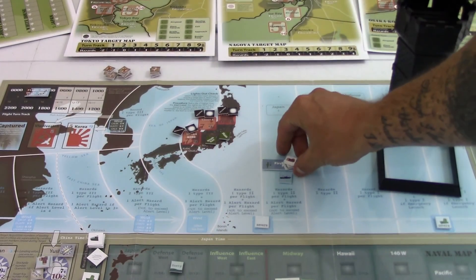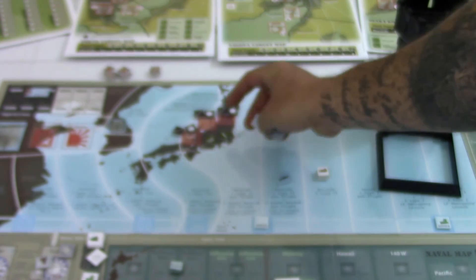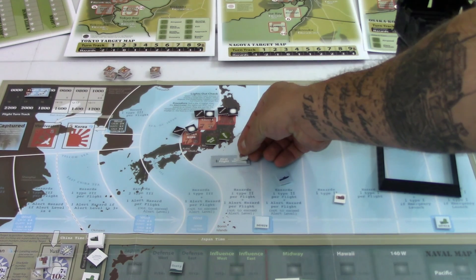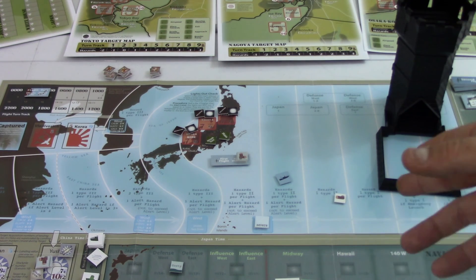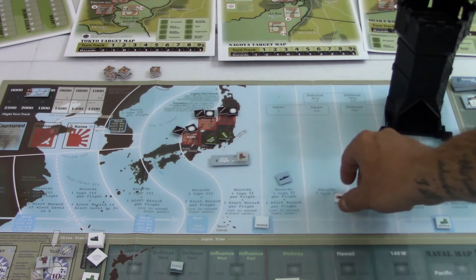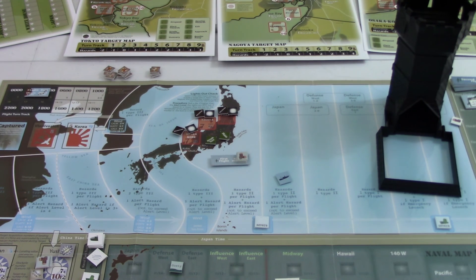In this Move phase I'm changing altitude — I want to be at high altitude when I reach Japan, since there are bonuses for it. Keep in mind: to bomb a specific target at high altitude you must have the Norden bomb sight. If you removed it during the February planning phase for weight savings, you have to come in at low altitude. Climbing to high altitude costs one extra fuel, which is fine.